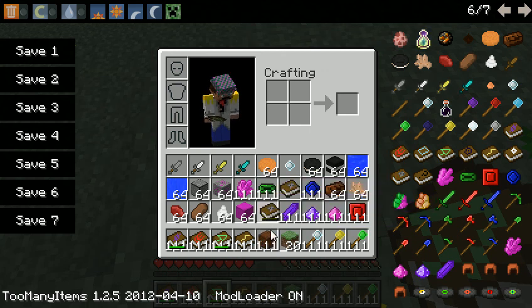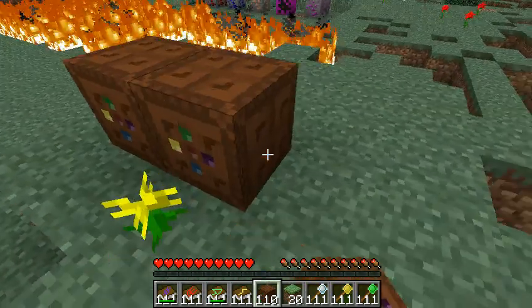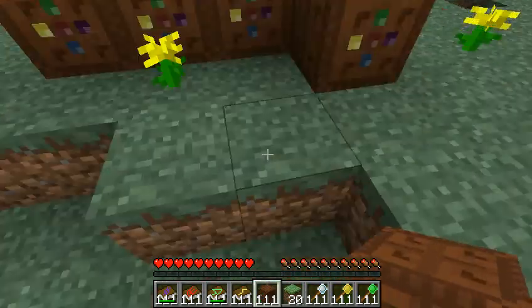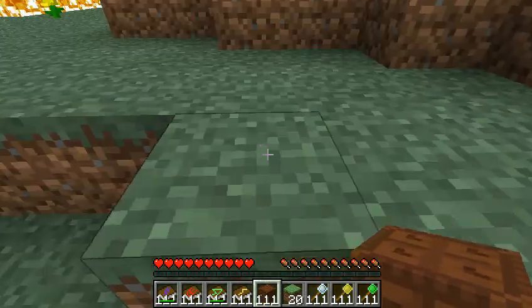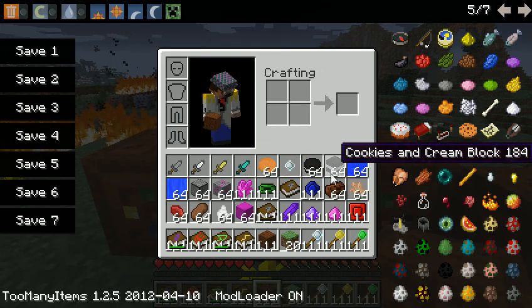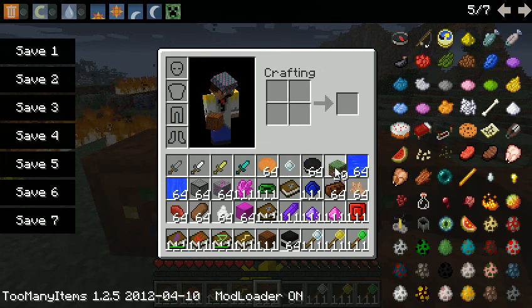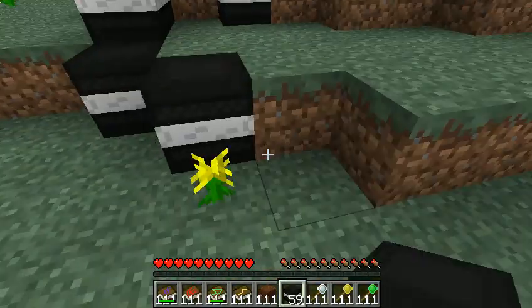These blocks here are part of the dessert sort of mod - making lots of dessert stuff. Very nice dessert stuff. All of this dessert stuff, such as these Oreo cookie blocks and stuff. Those are all nice. Nice cookie blocks. Very cool.